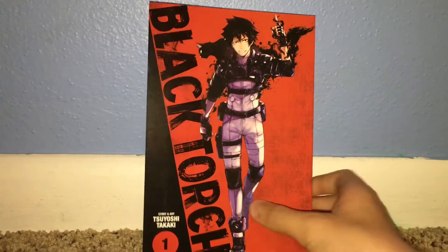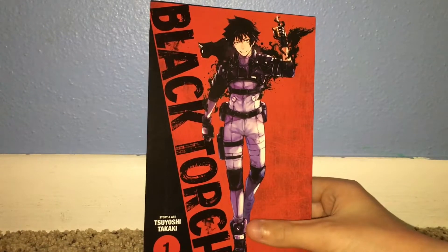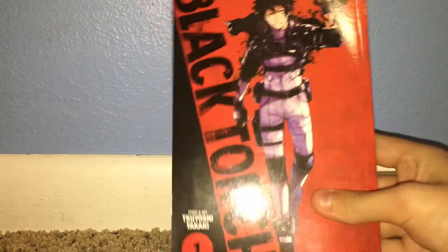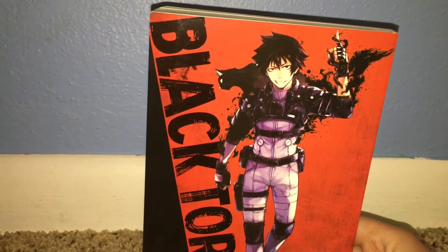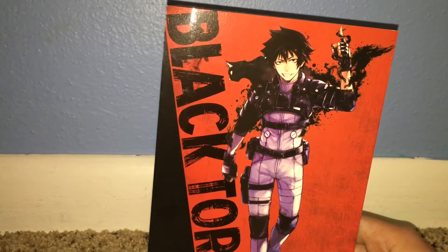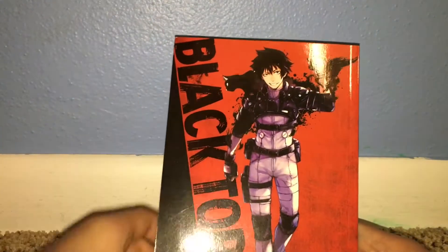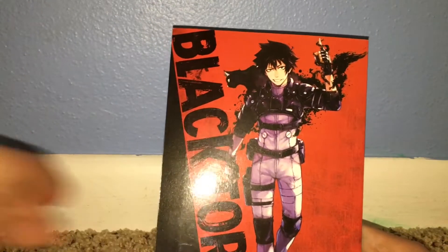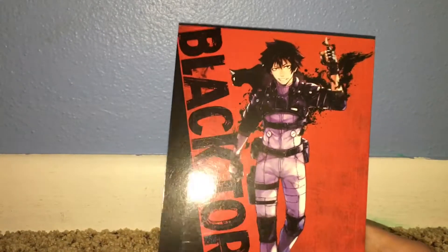The character Jiro is very creatively designed. I have never seen a protagonist that has had these abilities before — he can talk to animals and stuff, and that's pretty cool. The attitude that Rago has, which is the cat on his shoulder that is actually a demon, really adds to the comedy.